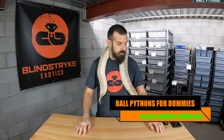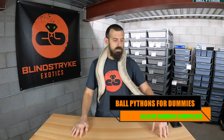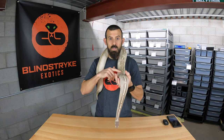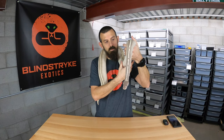Hey guys, welcome back to Blindstrike Exotics, and today we're going to wrap up the final, the third segment of our ball python genes for dummies videos, and today we're going to talk about allelic combos or complexes. This is Princess, my pastel mystic potion, which is a mystic and Mojave, and she is an allelic combo, part of the Blue-Eye Lucy complex.